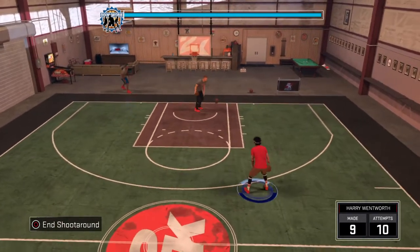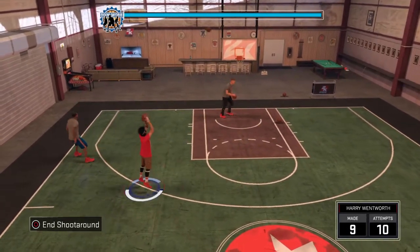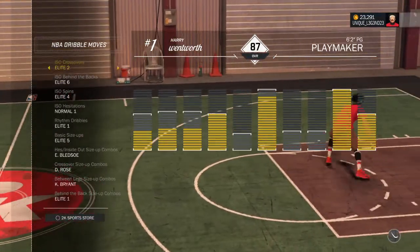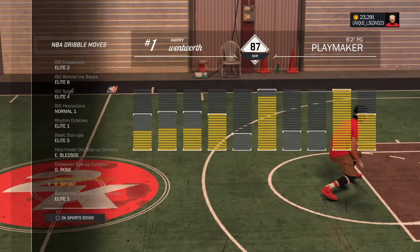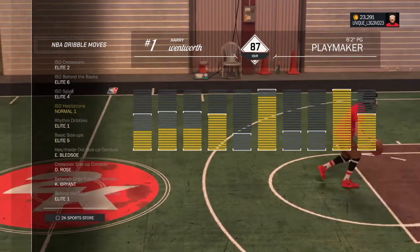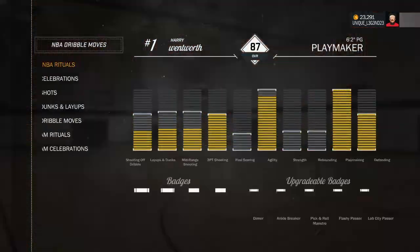Today I'm gonna teach you guys how to do Elite 5 dribble spam. What you guys are gonna wanna do is get Elite 5 Basic Size Ups, Elite 1 Rhythm Dribble, Kobe Bryant Between the Legs, Derek Rose Crossover Size Up, Iso Hesitation Normal 1, Elite 4 Iso Spin, Iso Beyond the Back Elite 6, and Elite 2 Crossover. You're gonna want all those moves.